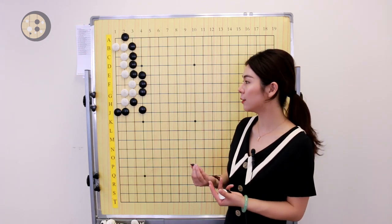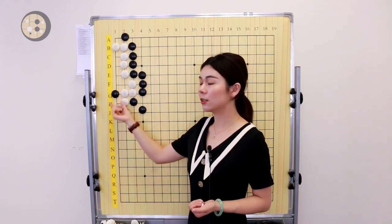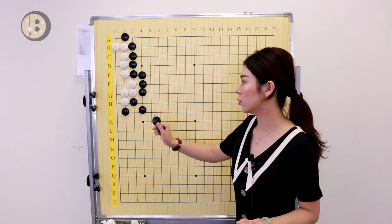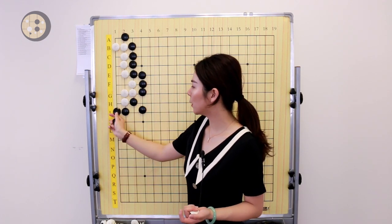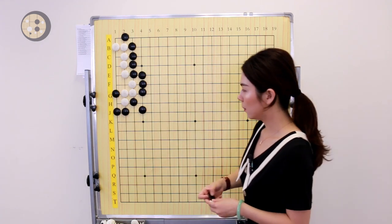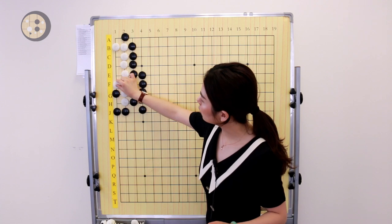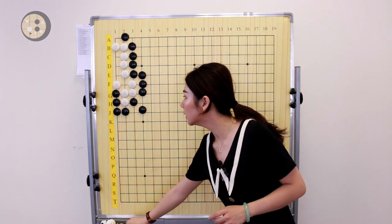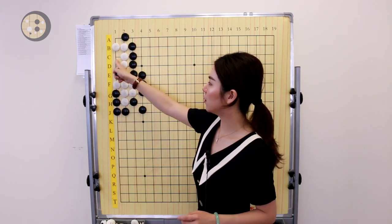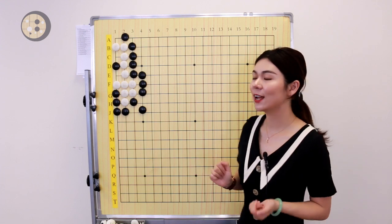The move that reduces White's eye space is the attachment here. If Black doesn't have the stone on the first line, this entire group is already alive because we can't enter the eye space. Since we have one more stone on the first line, the attachment move works — White must block, putting itself in atari, and Black is able to capture. White has to block on top, Black connects back, that's also an atari move, White has to connect, and the eye space becomes a straight three. Black is able to take the vital point, so the group is dead.